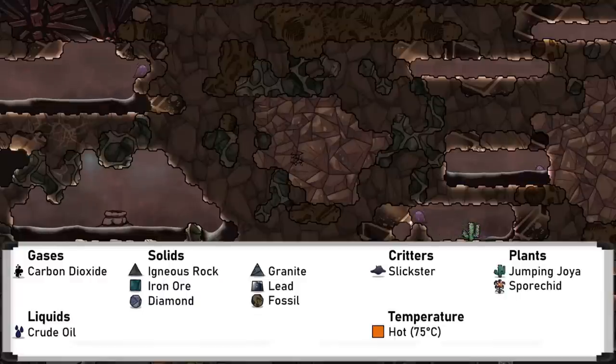Oil biomes are interesting though, and are commonly found at the bottom of the map. They are normally too hot for dupes to enter without atmosuits, but contain many useful resources. Diamond is great for window tiles, and both lead and fossil are found in large amounts. Lead is a useful refined metal for cooler applications, and fossil can be crushed into lime to make large amounts of steel. Of course there is also a lot of oil here, with the oil reservoirs and slicksters that can make more. Do beware the spore weeds that release zombie spores in these areas — the dupes will be safe if they're in suits anyway.